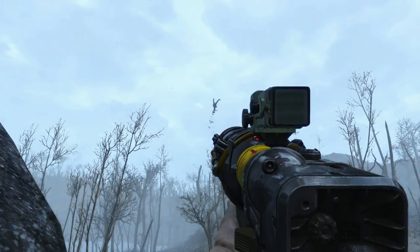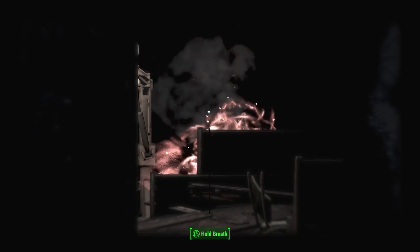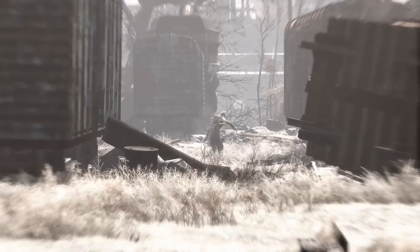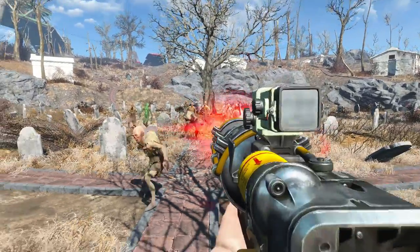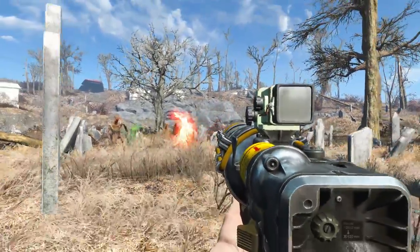This fire rate is extraordinarily advantageous over other sniper or long-ranged rifles. If you get snuck up on and surrounded by ghouls, you can unload a series of rounds in a couple of seconds, wiping them all out even in close quarters.